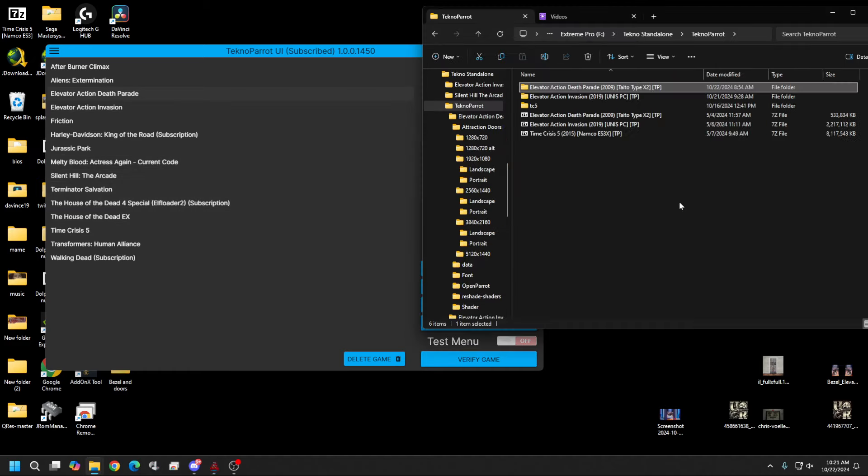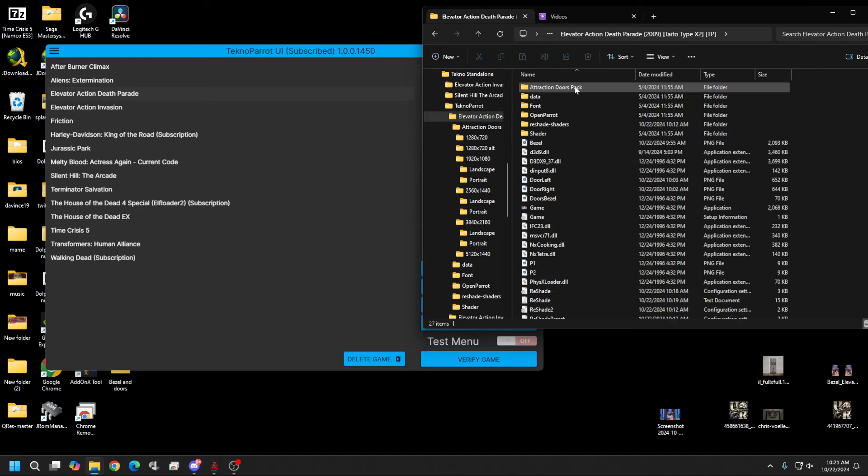The one I'm using right here is Elevator Action Death Parade 2009, Title Type X2, TP Edition. Just be creative in your web searches and you'll come across it — you may not have this exact one but it should at least have Elevator Action Death Parade. Just like last time, if it already has ReShade and shaders on there, I wouldn't use it — it's probably made for an older version of TechnoParrot or for a standalone, and standalones aren't really straightforward to do.